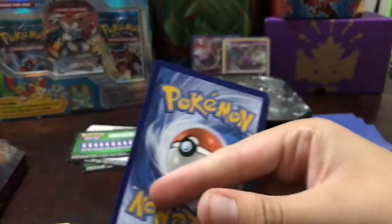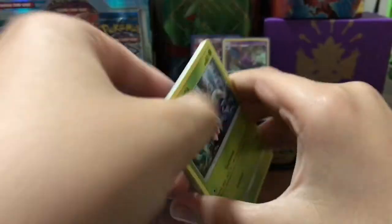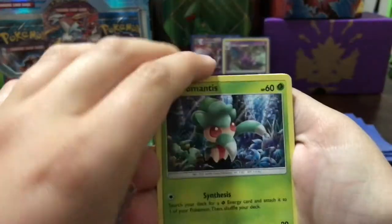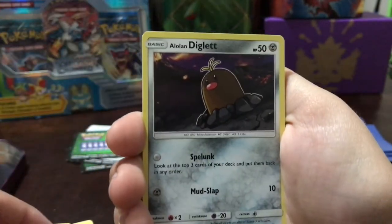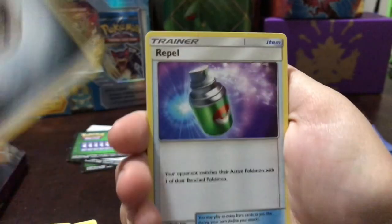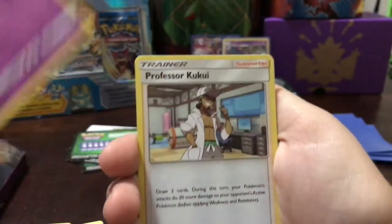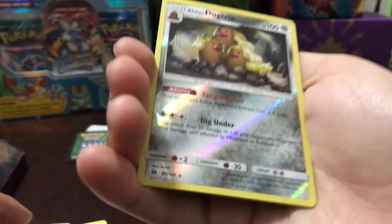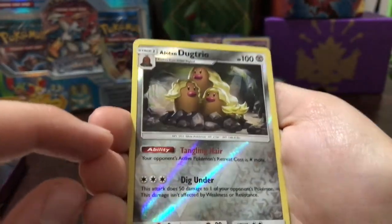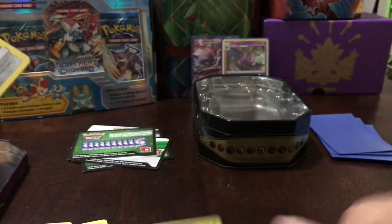Let's open it up. Scyther, another Morlul, Sandygast, Giratina, Alolan Diglett — that's a cool card — Fire-type energy, a Repel, a Golbat just to go with that Crobat, Professor Kukui — I like to call it cookie — reverse rare Alolan Dugtrio, and our rare is a Butterfree non-holo rare.